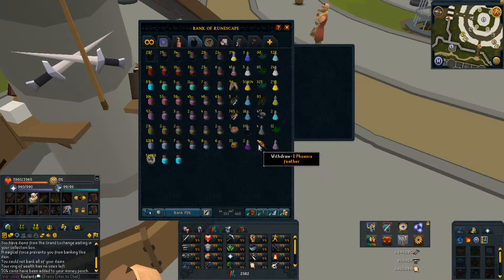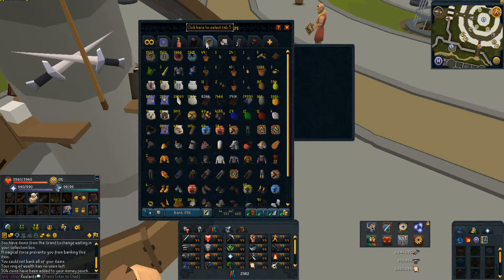Last but not least, super Antifire potions and 50k mud runes for when I go for 200 mil Dungeoneering. Herblore, my skilling tab, charms, secondaries, and the end products.